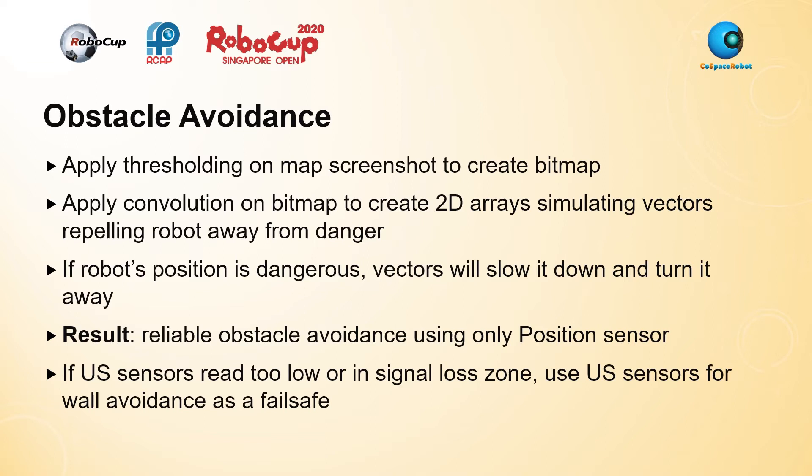However, as a failsafe in case it doesn't work, the robot still uses ultrasonic sensors for proportional wall avoidance.